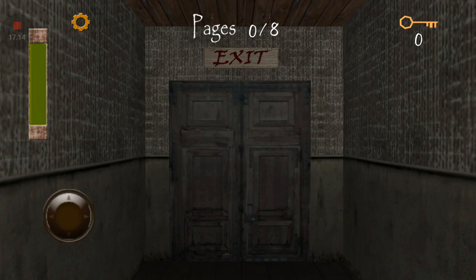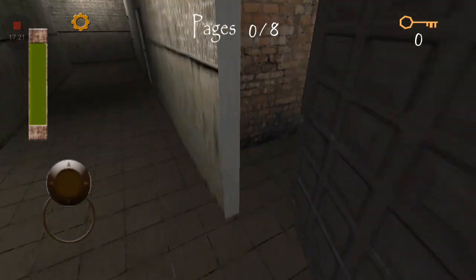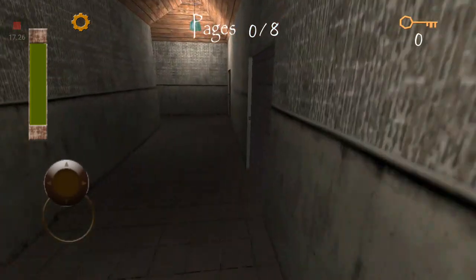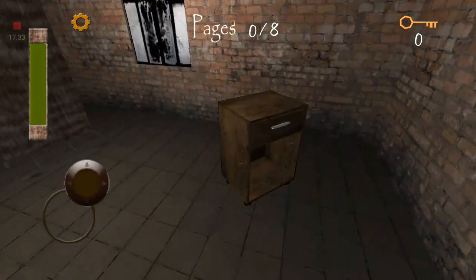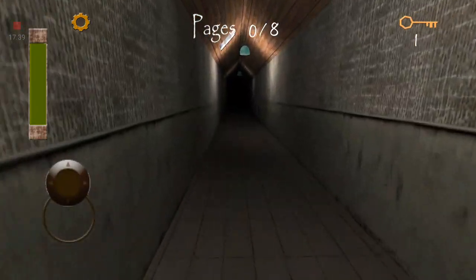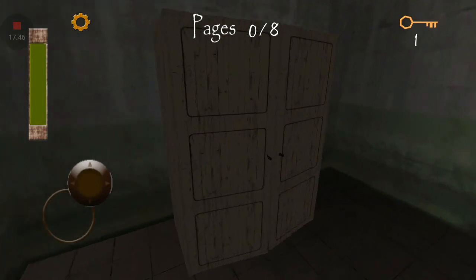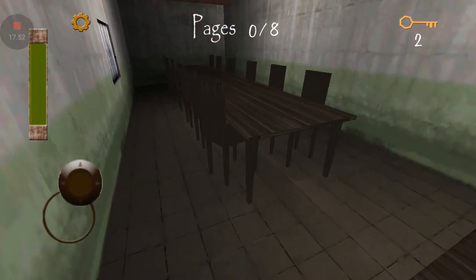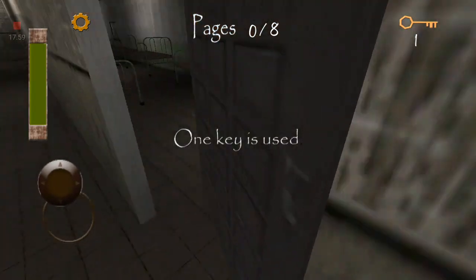We beat this on hard mode just a bit ago and now we're doing it again. Slendrina, you may defeat me but I don't think you will in this attempt because I'm going to do it faster, and that's her weakness — trying to escape as fast as we can. That's her only total weakness. A little hard to do it though. No page in the dining room, looks like — we're just going to skip it so we don't waste our time.